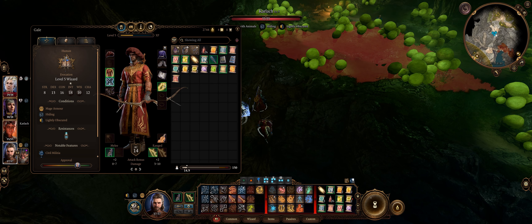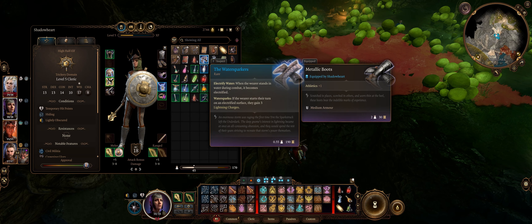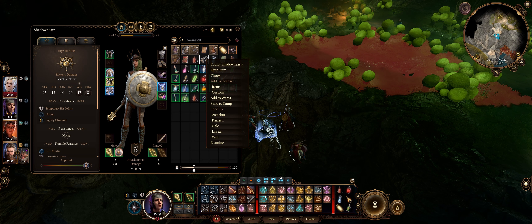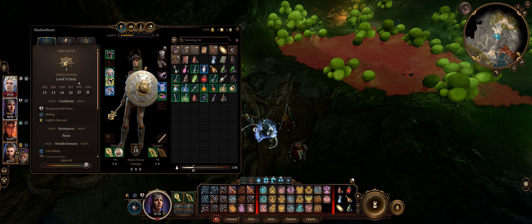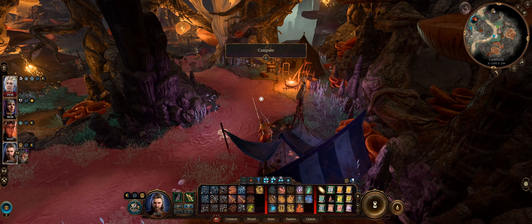I'm just missing one item — I need a particular scroll. There is work to do. Let's just quickly go to camp, because in camp I need to basically get my hands on a particular scroll.